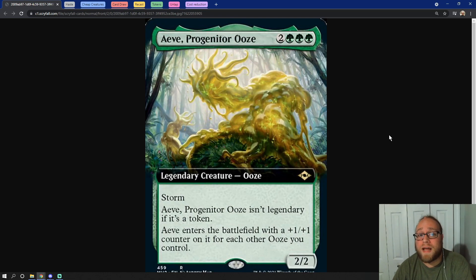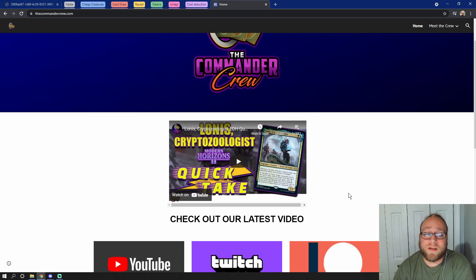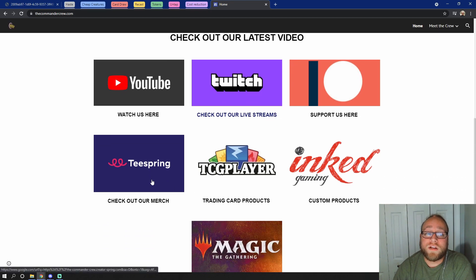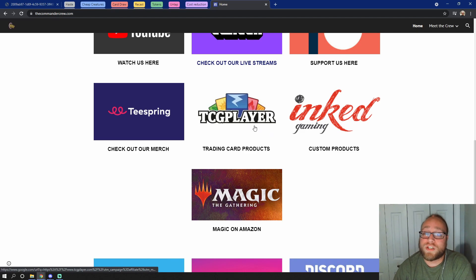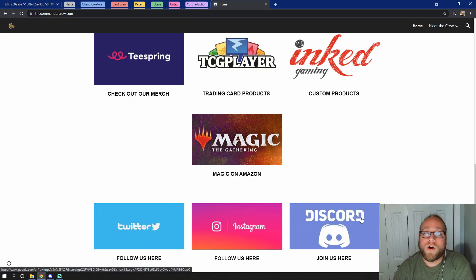So this has been our quick take on Aeve, Progenitor Ooze. Don't forget to leave a comment down below, hit like, subscribe, and that bell notification button. And as always, don't forget to check out our website thecommandercrew.com, where you'll be able to see our latest videos, check out our live streams, support us over on Patreon, check out some of our merchandise, as well as support us by making purchases through TCG Player, Ink Gaming, or even Amazon. You can also follow us over on Twitter, Instagram, and join us on our Discord server where we are always playing and discussing Magic — and we don't charge you.